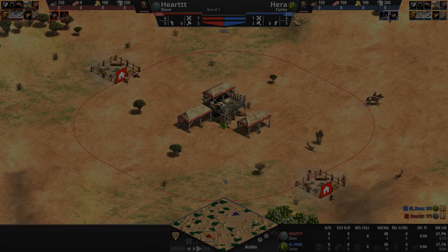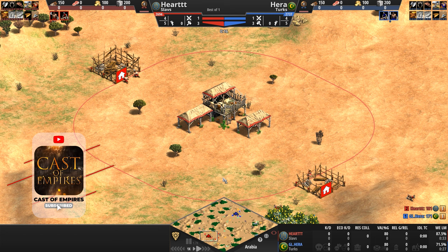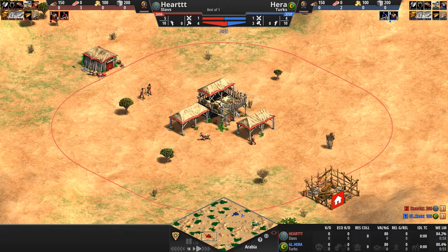Hello everyone and welcome to another high-low game of Age of Empires. Today we're pinching the rear end of the civilizational alphabet as Hart, playing as the Slavs in red, gets ready to take on Hera, playing as the Turks in blue.